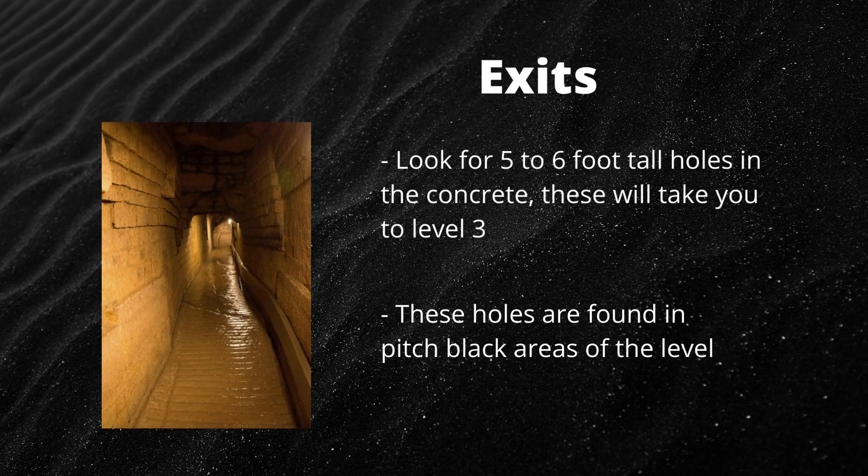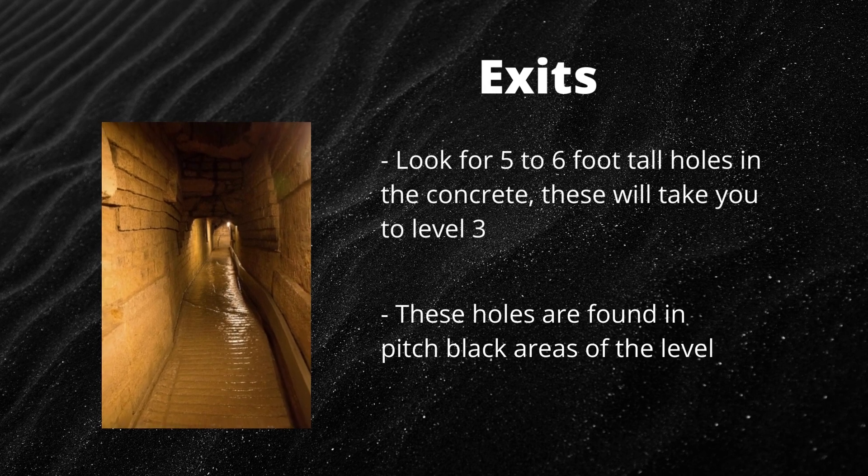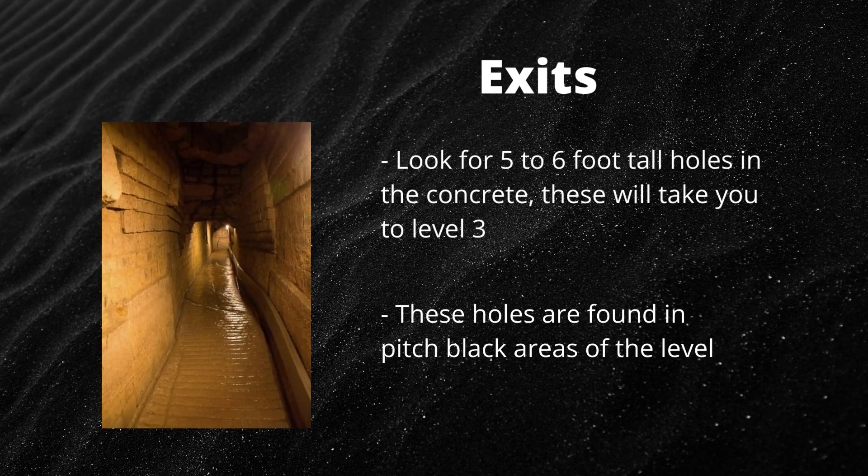as staying too long in the hot area will quickly kill you. In order to exit the level, look for holes in the concrete which are around 5 to 6 feet tall. These holes will lead you to level 3; however, they are difficult to find as they are only available in areas of level 2.1 that are pitch black with no nearby light sources. You need to feel your way around until you find an opening in order to go through.